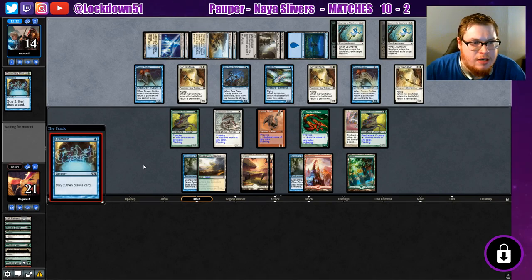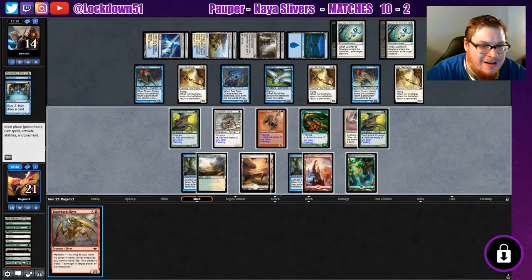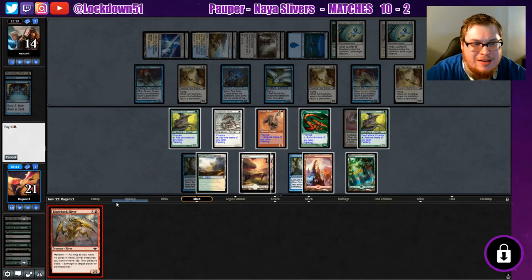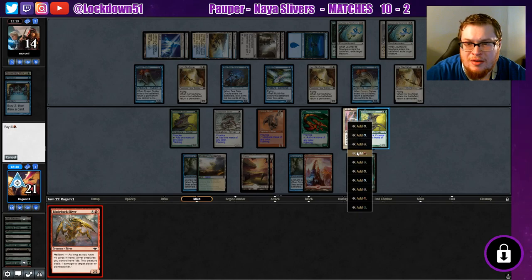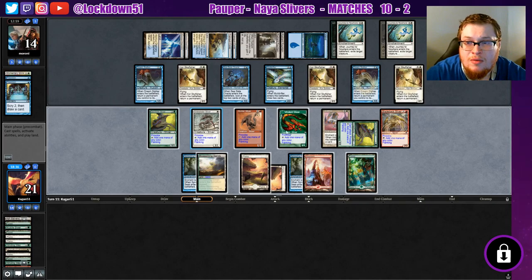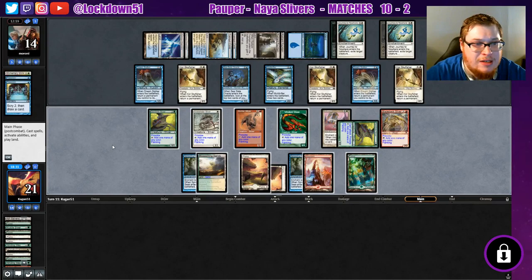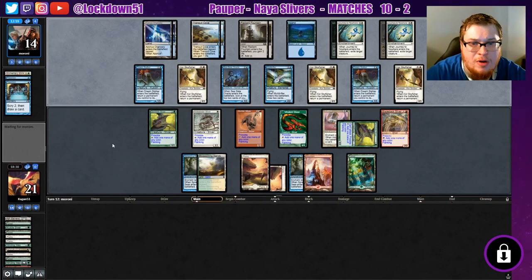They gotta realize they can start attacking in here, right? Blade Sliver — there he is! Oh my goodness. Okay, tap and tap. Now we can start pinging them a little bit. This is definitely going to get Reality Acid'd — for sure. We'll ping them before it does.